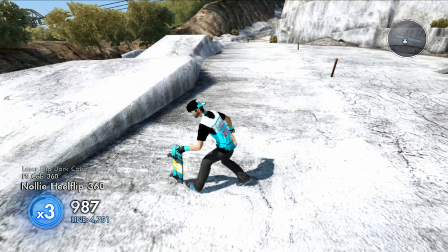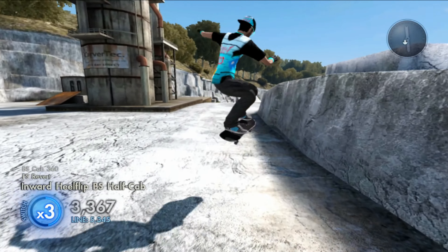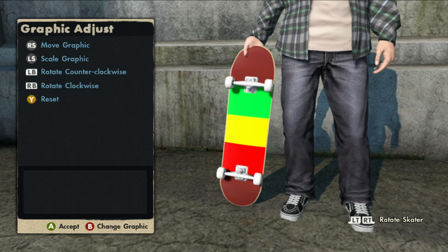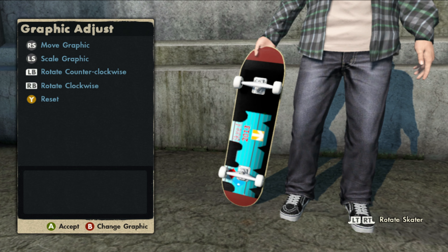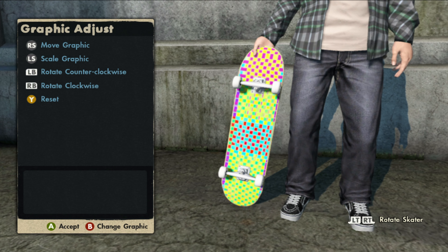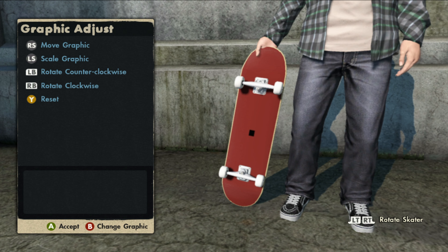Now let's get right on to the logos that are on this game save. First up we got the Rosta logo. Second logo is the Skate 4 Dominoes jersey. Third is a checkerboard, and last but not least, of course, the Black Box.